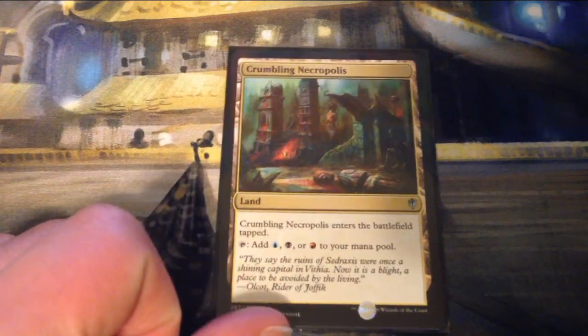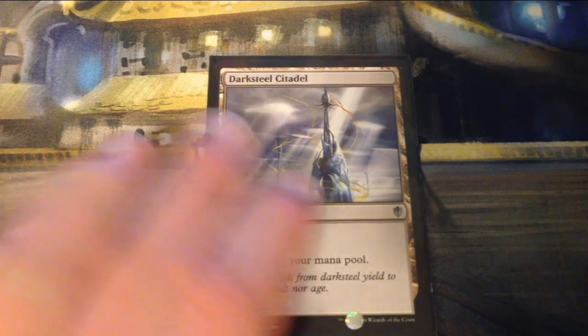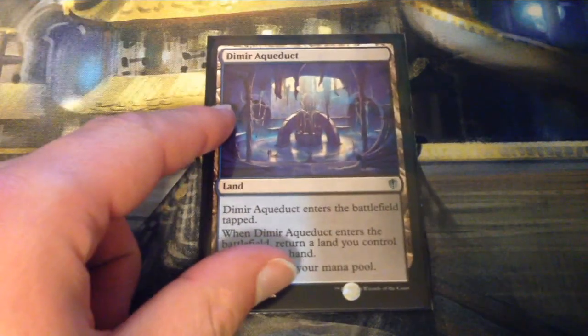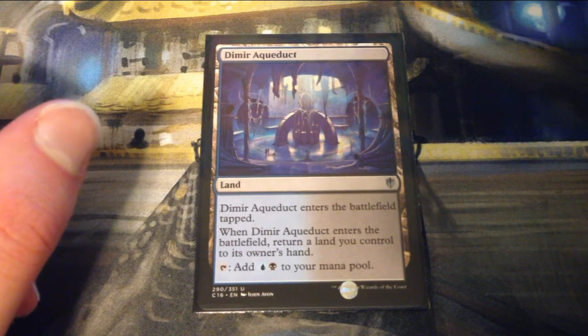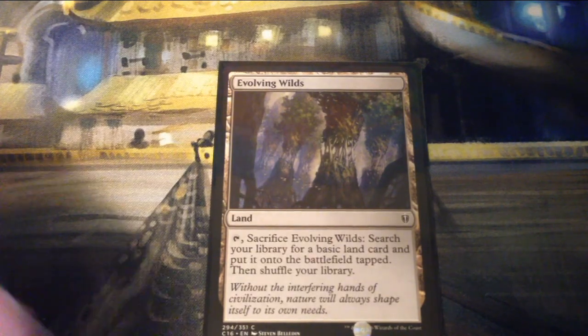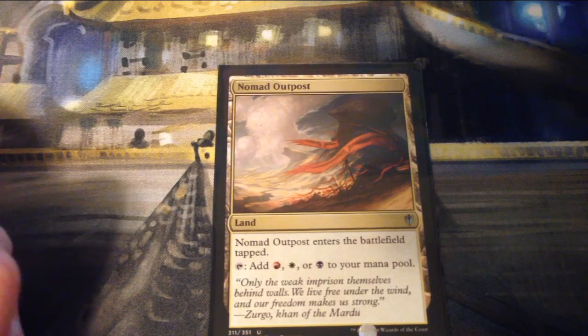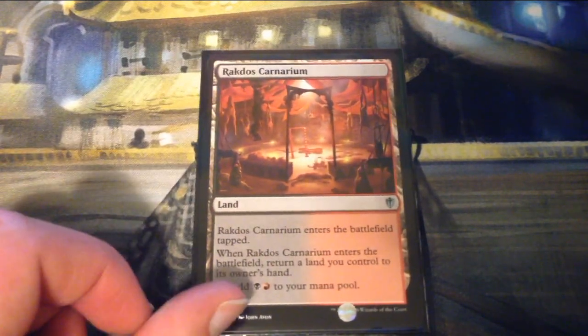Crumbling Necropolis enters tapped and taps for blue, black, or red. Darksteel Citadel is an artifact land — it's indestructible and taps for colorless. Dimir Aqueduct is another bounce land — enters tapped, you return a land to your hand, and taps for a blue and a black. Evolving Wilds — tap and sacrifice it to search your library for a basic land and put it onto the battlefield tapped. Mystic Monastery comes in tapped and taps for blue, red, or white. Nomad Outpost enters tapped and taps for red, white, or black.